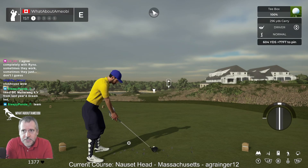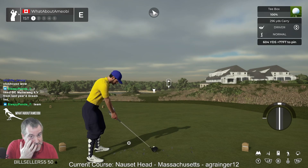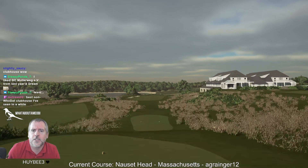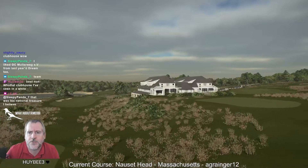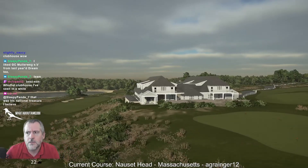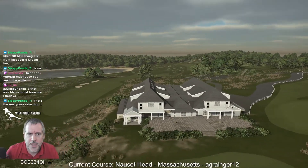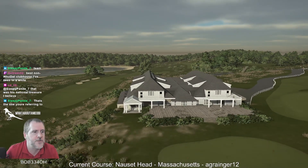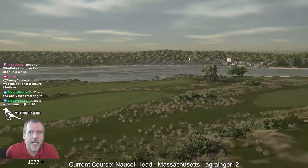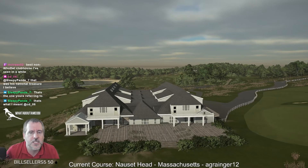We're here playing another TGC Tours National Treasure contest course. This one we're at Nauset Head in Massachusetts, designed by agrainger12. He's created some really good courses — last year's National Treasure had a Germany course that you would never have known was in Germany. He's a great designer so I'm looking forward to seeing what he's come up with here.